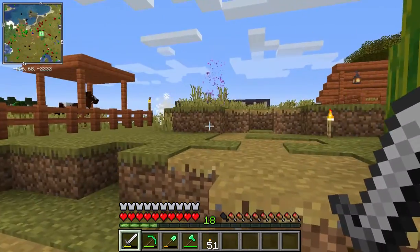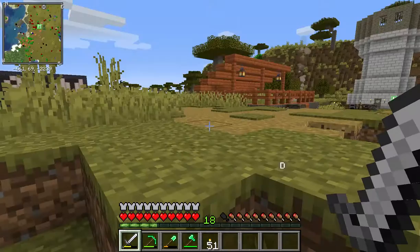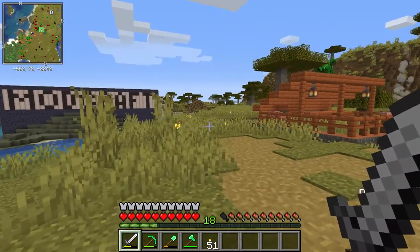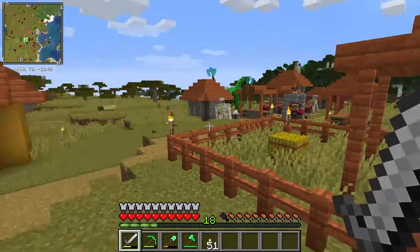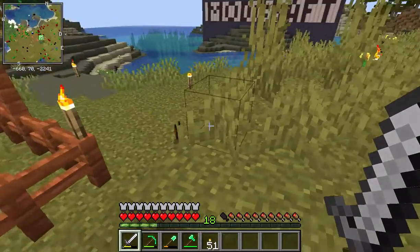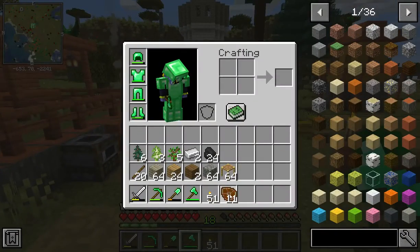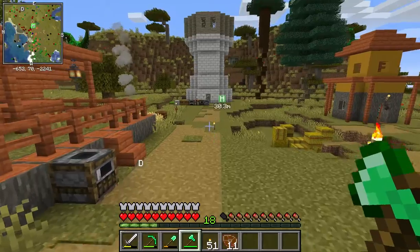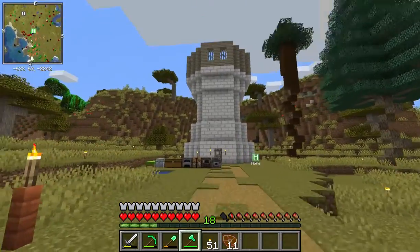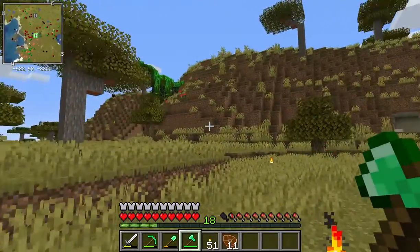What the heck was that? I saw a zombie burning and then I saw some endermen teleport. I'm not sure if the enderman took the zombie here or something like that - I don't know if that's a feature. But all I really did was build my house and explore that cave over there a little bit.